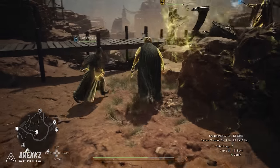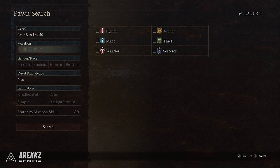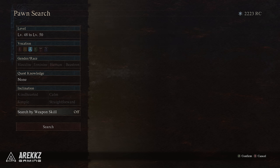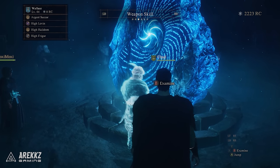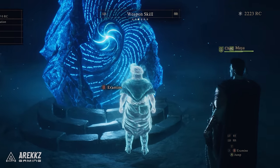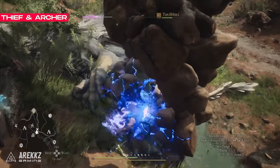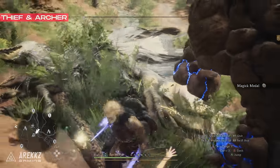When looking for new pawns to fill your party, you can filter them at the rift using the search function. If you're having trouble finding anyone at launch, try unticking the quest knowledge box, as this will open up more pawns — with it ticked, you can only find pawns that have completed your current active quest. Thief and archer pawns are especially useful early on: thieves will climb onto things like golems and quickly target weak points, while archers spam arrows and expose weak points for high damage, especially if they have the lethality augment.